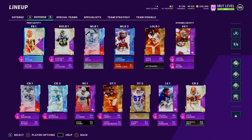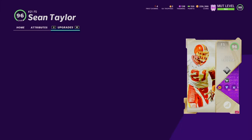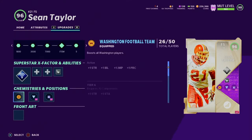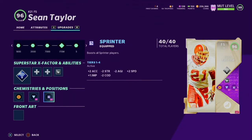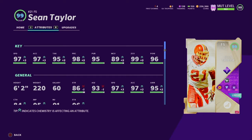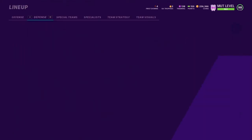Sean Taylor is up to 99 overall — he's really good. He gets mid zone KO from one ability point, universal coverage, lockdown max, and sprinter max, up to 99 overall with Washington Football Team chemistry. He's 97 speed, 97 acceleration, 95 tackling, 98 play recognition, 95 pursuit, 88 man coverage, 99 zone coverage, and 96 hit power. He's really good, especially for user-controlling.